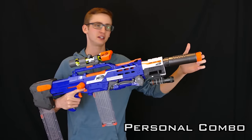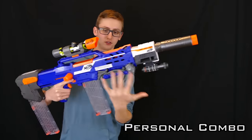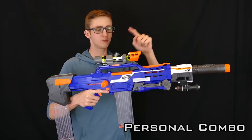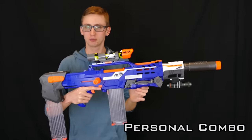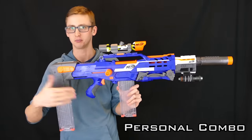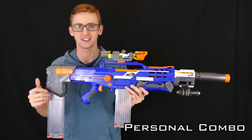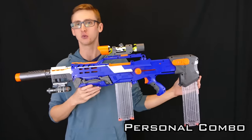Up front, a Specter barrel because I think it looks sweet. A Modulus barrel extension in order to hold my flashlight, because there are no other side rails on the Long Shot. Up top, the custom Modulus scope the Hasbro PR team sent me with custom camo — pretty tactical. Down below, two clear 18 round stick mags. Of course ammo might help to put inside of them, but minor details. That is the personal combo — how I would personally run a Nerf Long Shot in a Nerf war.